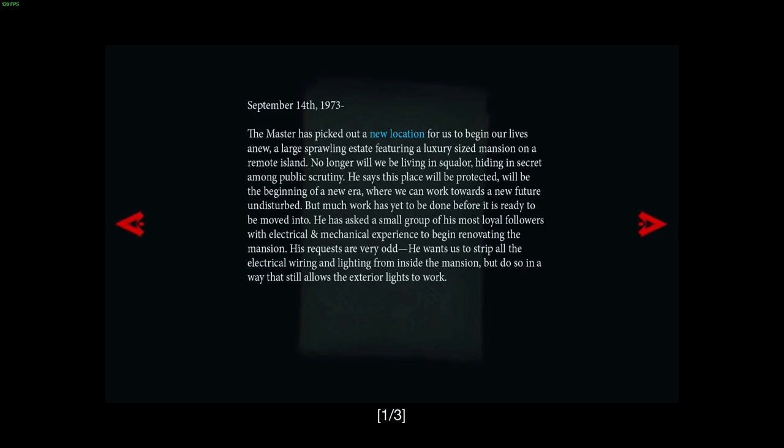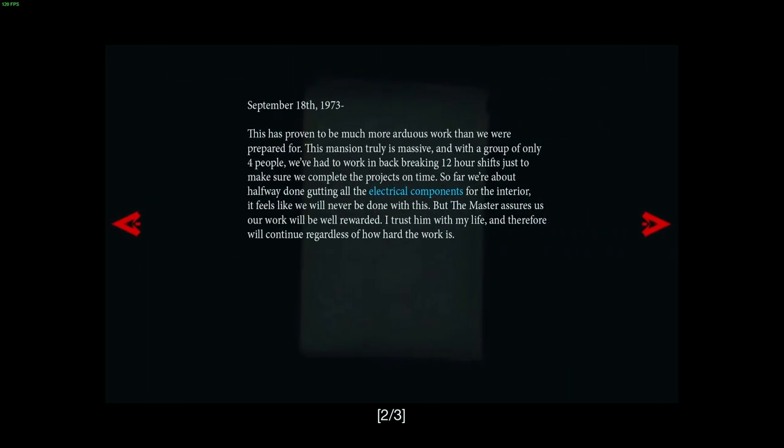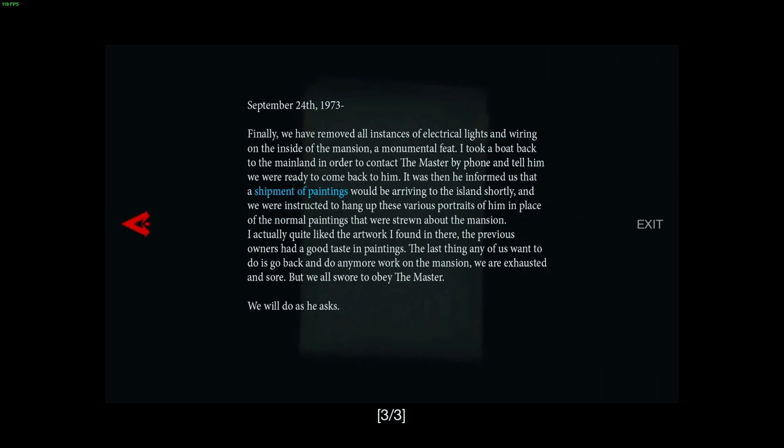Wait, I'm confused - so they've stripped all the wiring out of the mansion but they still leave the electric lights outside? This has proven to be much more arduous work than we were prepared for. This mansion is truly massive, and with a group of only four people we've had to work back-breaking 12-hour shifts just to make sure we complete the projects on time. So far we're about halfway done. Gutting all of the electrical components for the interior feels like we'll never be done, but the master assures us our work will be rewarded. Finally we have removed all instances of electrical lights and wiring from inside the mansion - a monumental feat.